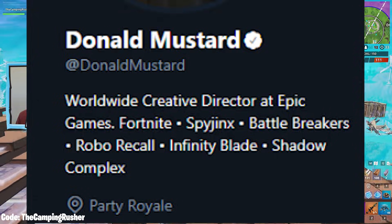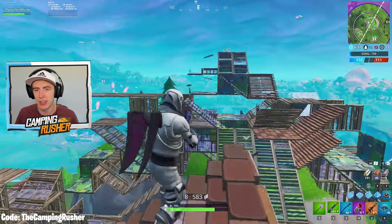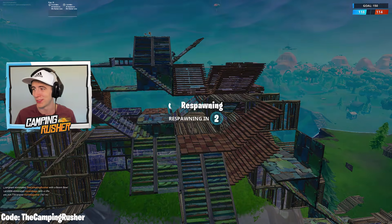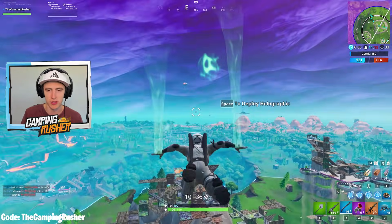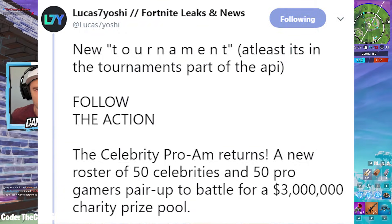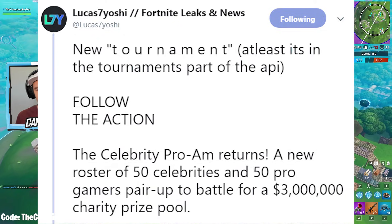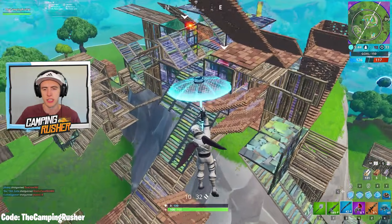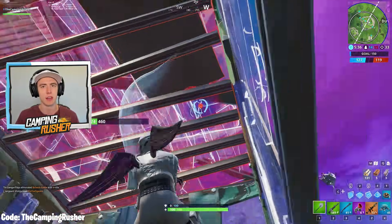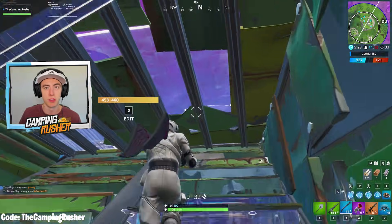Donald Mustard updated his location on Twitter to 'Party Royale' — a lot of you have been asking what this means. It's tied to the Celebrity Pro-Am happening at E3 this weekend: a roster of 50 celebrities teamed with 50 pro gamers and creators, battling for a 3 million dollar charity prize pool. There's a new tournament in the in-game tournament section, and you'll actually be able to watch the gameplay live from within the client. You can't play in it, but it'll be used for viewing purposes.